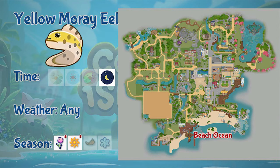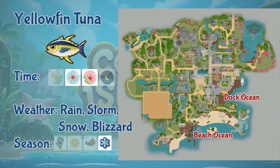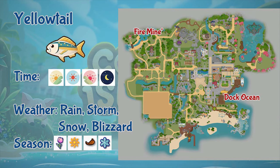Next is the yellow moray eel. This eel can only be found in the beach ocean, only at night, in any weather. The yellow moray eel only appears during the 15th to 28th day of spring and summer. Next is the yellowfin tuna. Yellowfin tunas can be found at the dark and beach ocean, only during afternoon and evening, during rain, storm, snow, and blizzard days, and it only appears during winter.